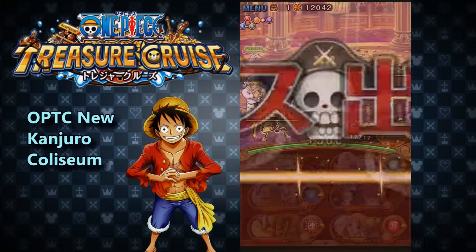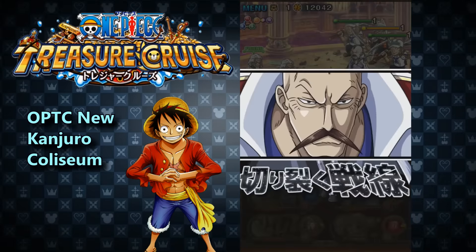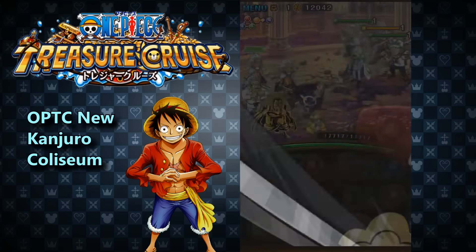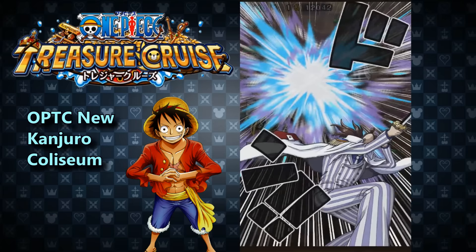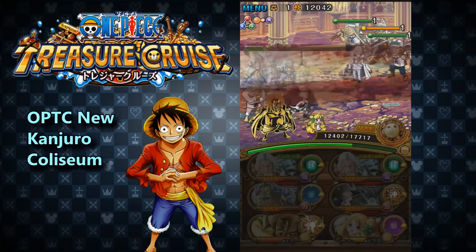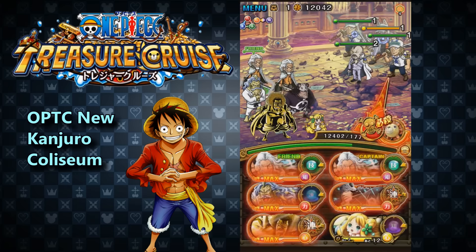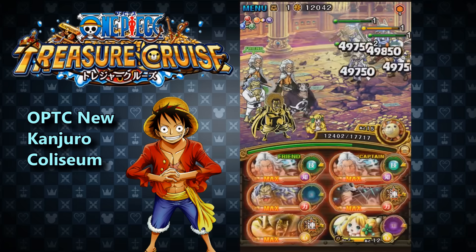Yo, what is up guys? Boris here, and I'm coming to you guys once again with another Coliseum video. This time we're going to be tackling Konjuro's Chaos levels 1 through 5. And a quick reminder that this is once again a 50 stamina, so Konjuro will be pretty difficult just like Kinemon was. But he's going to be a really good unit — I'll talk about him in a little bit.